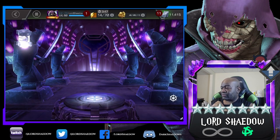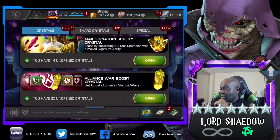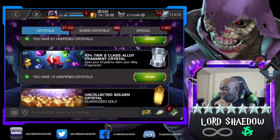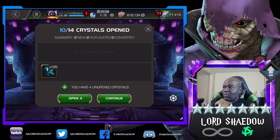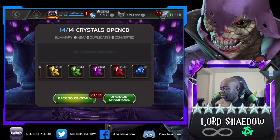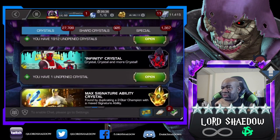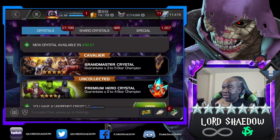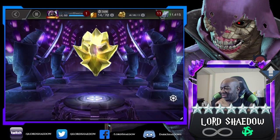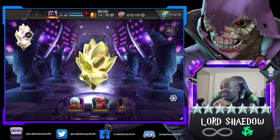Oh, we could open this up. Let's pop them. You know what — let's open these up and pop them. And we'll open up the Paragon Crystals. A tech — okay. And then we'll open these trash crystals. Maybe we'll get a seven star out of them. I don't like these crystals, in case you couldn't tell.